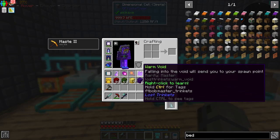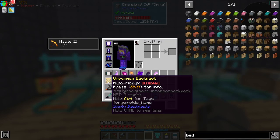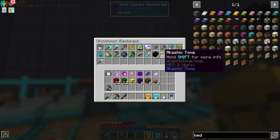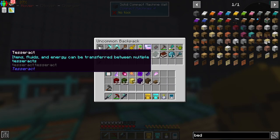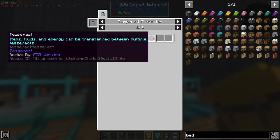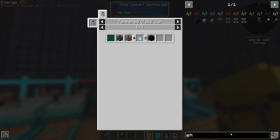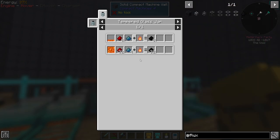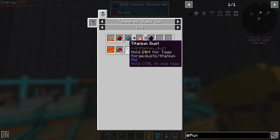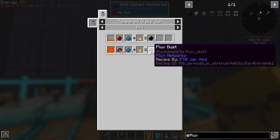I've explored the Nether and we can make use of Tesseract, but it's kind of tedious to craft. Probably the best approach is Flux Networks. By the way, they changed the recipe — this is the latest version and something new I didn't know was a thing.